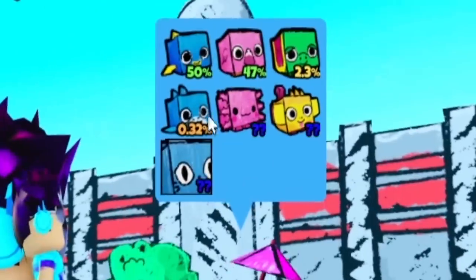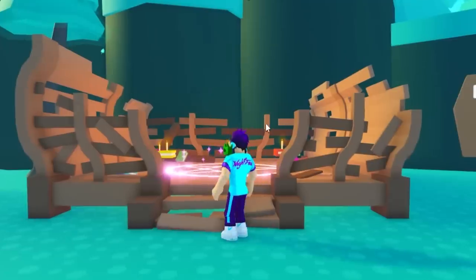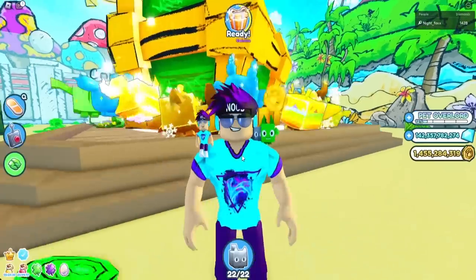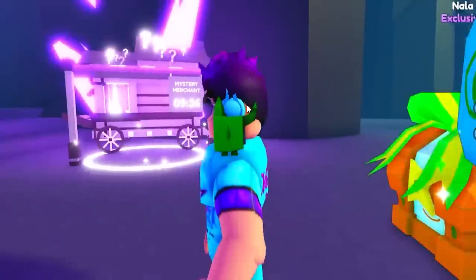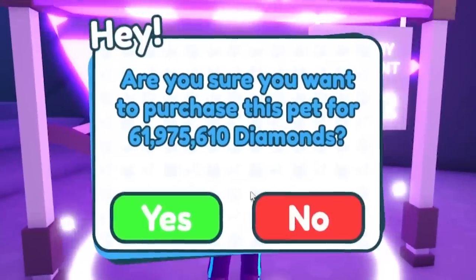The current best method is to get the highest legendary — the legendary Doodle Axolotl — and go over here to the enchantment and enchant them. Currently I'm getting 42.3 thousand cartoon coins a tick, and that's not very good. So we need to get a team, and lucky for us, the mysterious merchant just arrived with the exact pet that we're going to need.